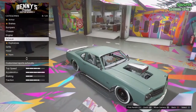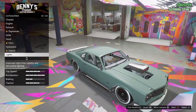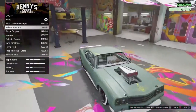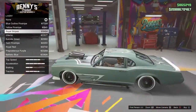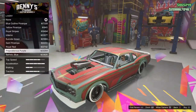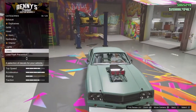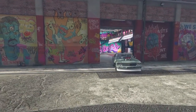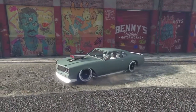You can put liveries on it and customize it just like any other car. There's yellow pinstripe, royal stripes — those will probably look the best on it. But I think it looks the best without any livery. That's really all you need to know. I'm gonna take it back to my garage.